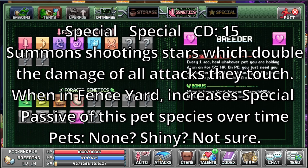And then there is a special one here, simply called Special. Cooldown of 15. Summon shooting stars which double the damage of all attacks they touch. When in fence yard, increases special passive of this pet species over time. I'm not sure who has this ability — I'm guessing it's shiny ones. I don't have any shiny right now, so I can't confirm it.